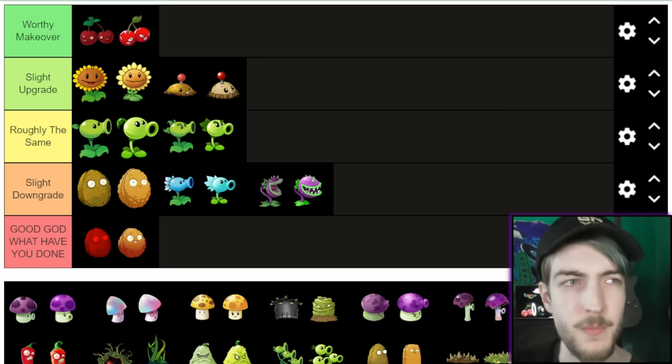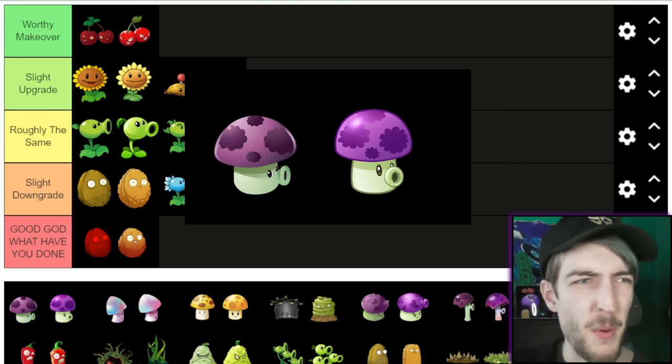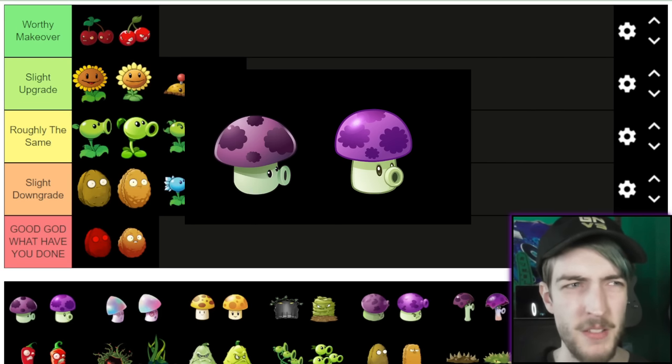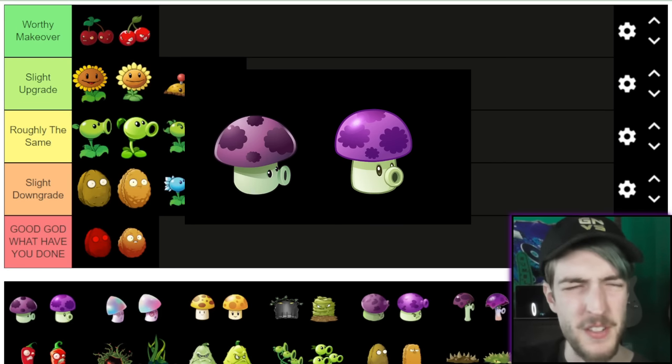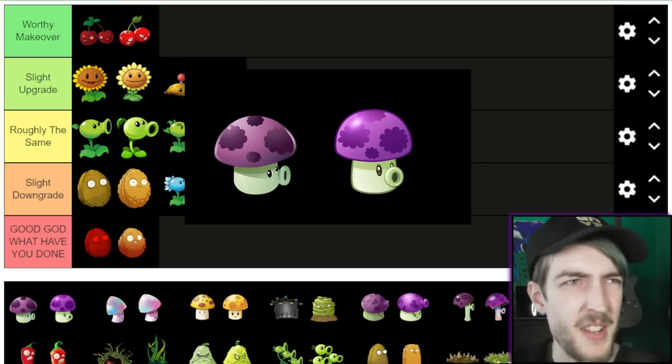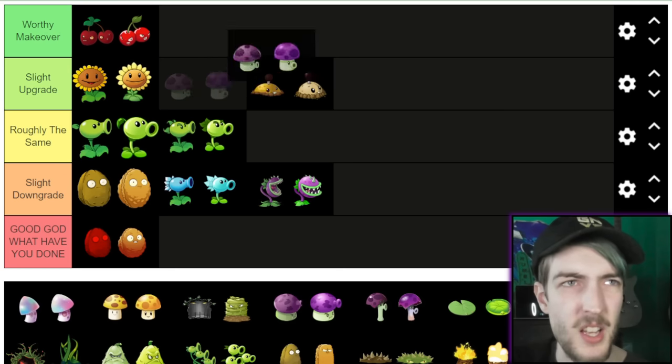Now Knight world. First up, Puff-shroom. I never really liked the first Puff-shroom appearance — the fact that he's like completely side-on and you can usually only see one of his eyes. The second one is just brighter, although I suppose it fits a Night theme if it's dull in the first game. I also like that the PvZ2 Puff-shroom fades, but it's kind of unfair to factor those things in. I think I'm going to go Slight Upgrade.